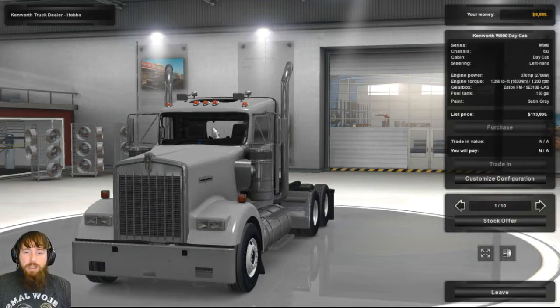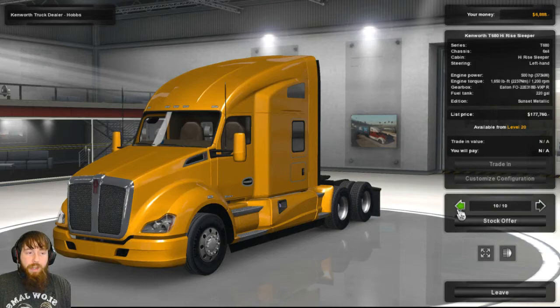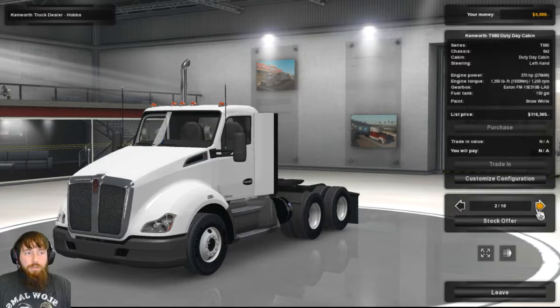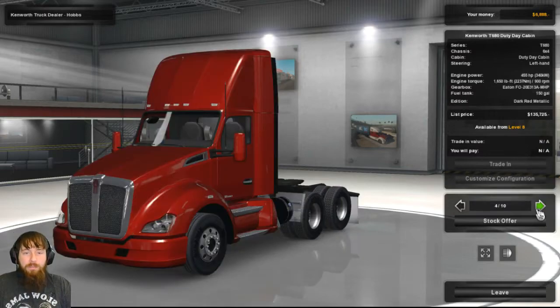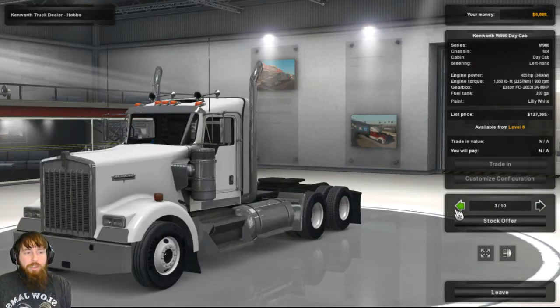The base model is fairly simple, nothing too huge about it — it actually kind of looks like the other one. But there are other options. You could go with the bigger one; that's the most powerful one you can get at the moment. I do like to have a 6x4, and I really like the look of that one. So how much is this? $127,000.